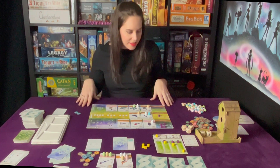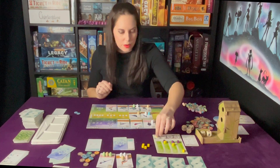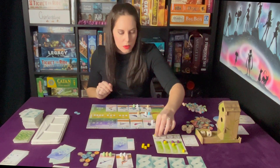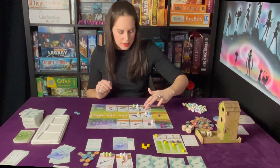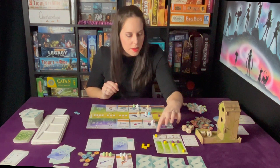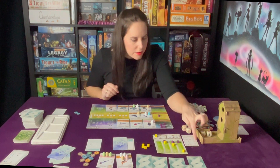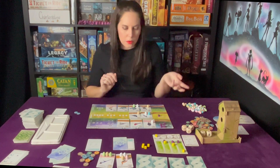That is the end. Round four - total birds: eight... nine birds. They have two plus the one cube, so three points. I get first, they get second.